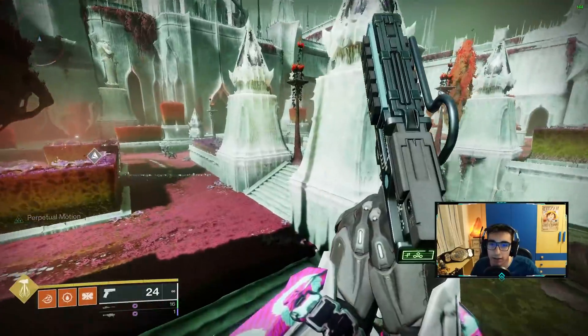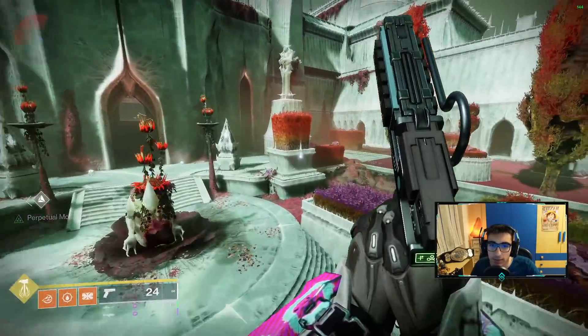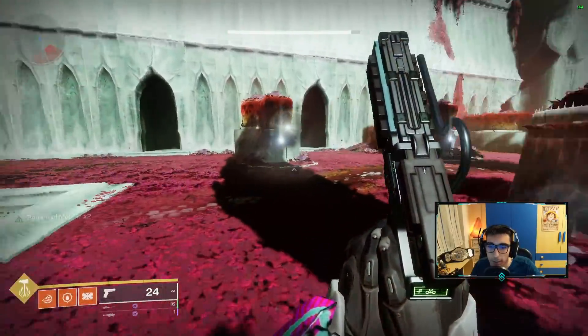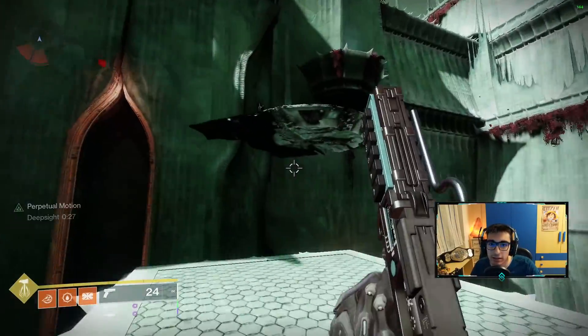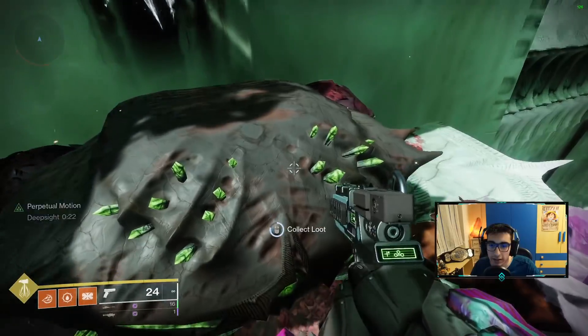After you do this one, you just want to go here on the right. There is another Deep Sight — you activate it. This one actually takes five seconds; you just jump up here. There is this chest and that's another free 200 XP. Super easy.